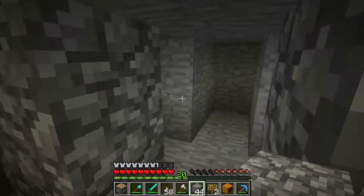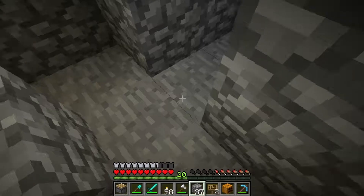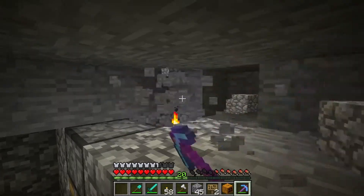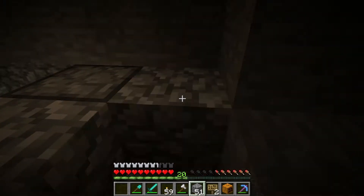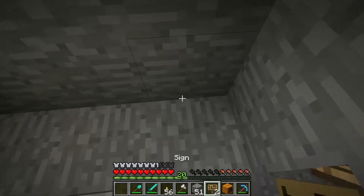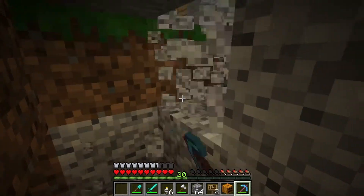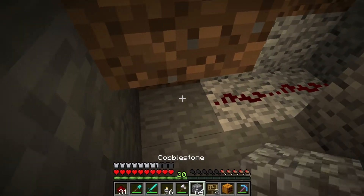Our piston is actually going to be right here. We'll put a torch right there, dig down one — and then we just need to wire this up, which is literally the simplest wiring I've ever done. The redstone is going to go underneath, and right here is where the redstone will end.